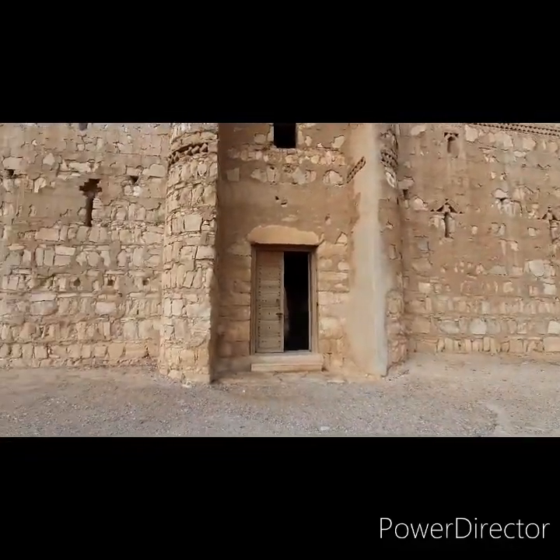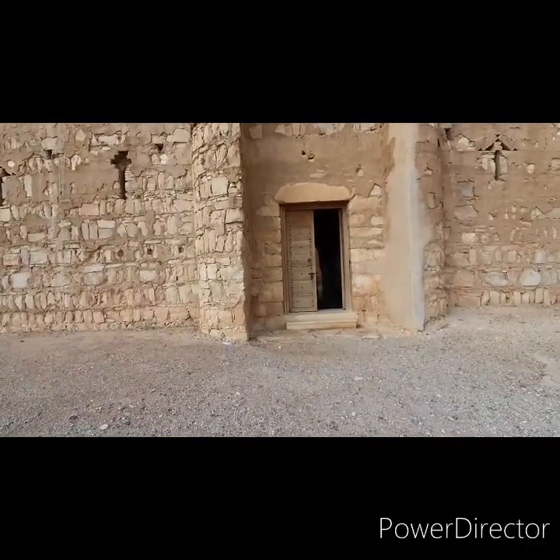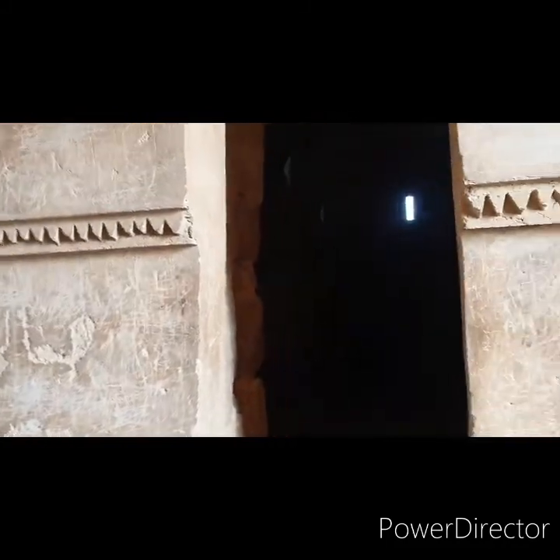Even the entrance to the caravansarai has this rounded feel to it. As you enter through the main doors, you come into a hallway with two rooms on either side — very dark rooms with vaulted ceilings and those slits in the walls. It's actually quite cool physically in this space.